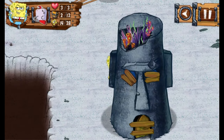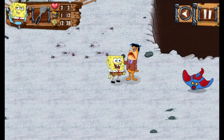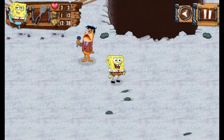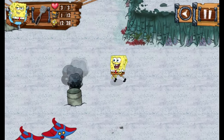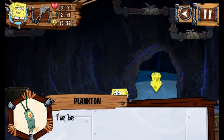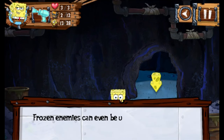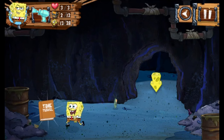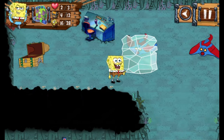Squidward's house is damaged and Patrick's is just gone — just a hole now. There's also Perch Perkins, who's been beaten up pretty badly. Looks like Man Ray wasn't happy with the press he was getting. You also meet Man Ray Stingrays that shoot at you — tough but easily avoidable. You find a cave and travel through it avoiding playful urchins. Soon you find Plankton's hideout and learn that Man Ray betrayed him. He gives you a freeze ray and a book on time travel to help you. However, the freeze ray has a habit of freezing the whole game when I use it — probably just the result of age.